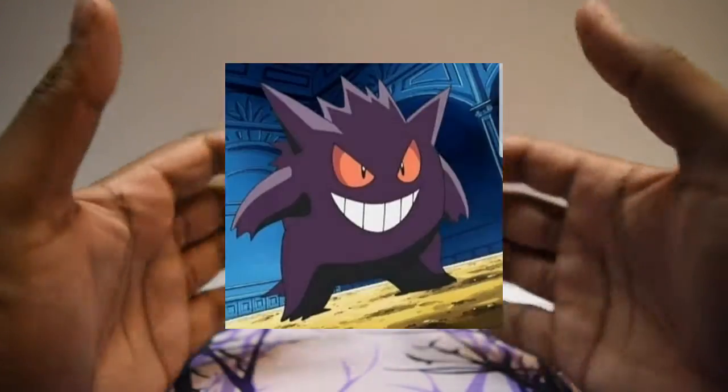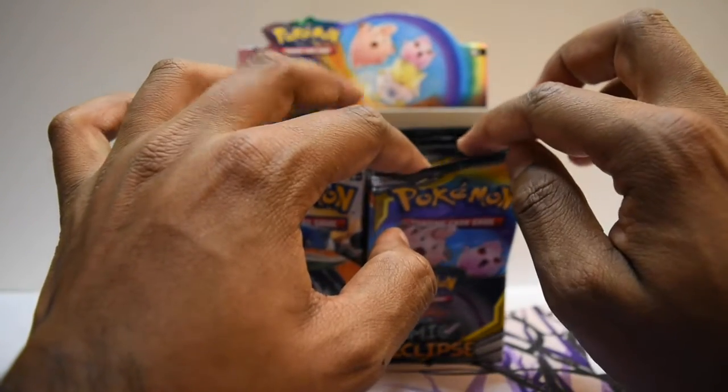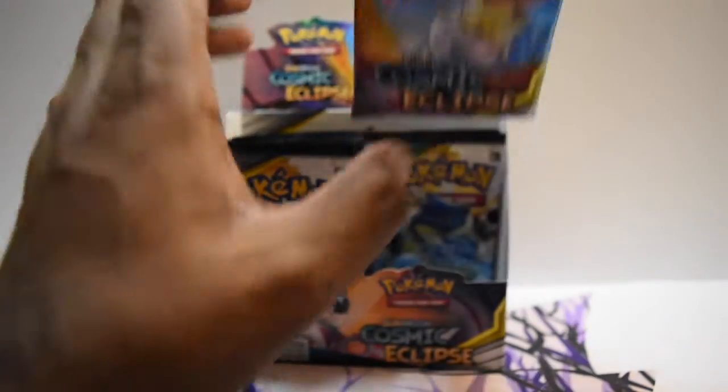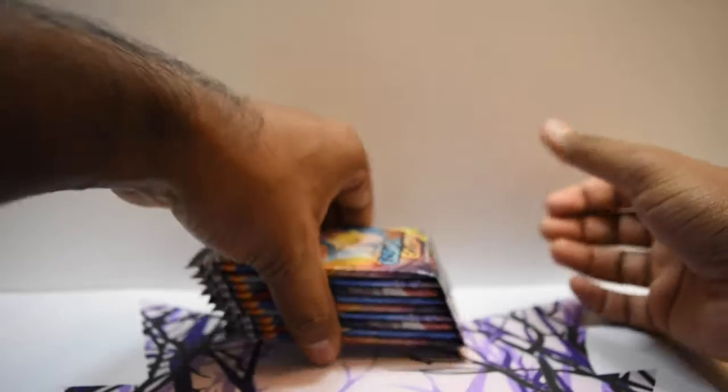Hey Gengar gang, what is going on! My name is Ryan, this is the Analytic Gengar, and welcome to another one of our videos. In today's video, more Cosmic Eclipse — I'm just gonna count: one, two, three, four, five, six, seven, eight, nine packs of cards. We're taking from the right-hand side today, and next we'll take from the left. Without further ado, let us get started.